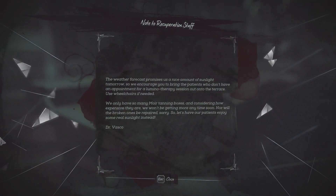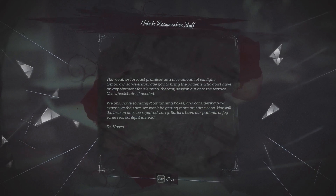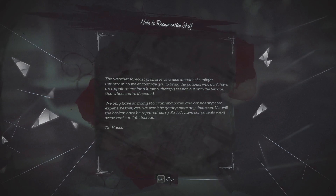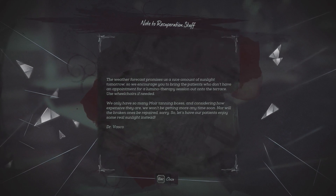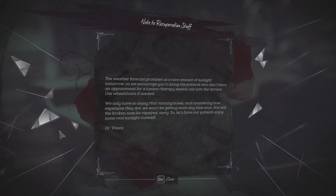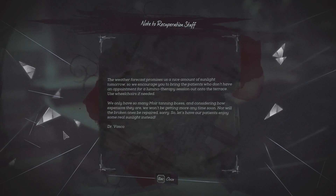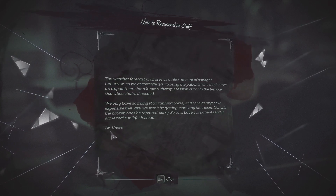Note to recuperation staff: 'The weather forecast promises a nice amount of sunlight tomorrow, so we encourage you to bring patients who don't have an appointment for a luminotherapy session out onto the terrace. Use wheelchairs if needed. We only have so many tanning boxes and considering how expensive they are, we won't be getting any more any time soon. Nor will the broken ones be repaired. So let's have our patients enjoy some real sunlight instead.' - Dr. Vasco.